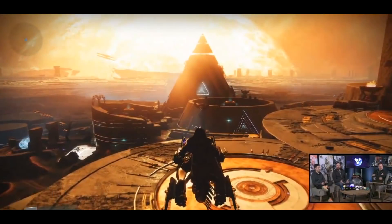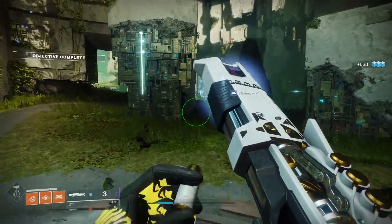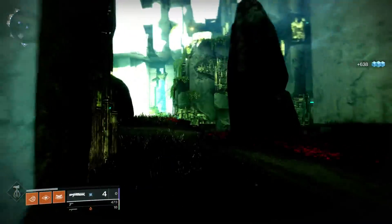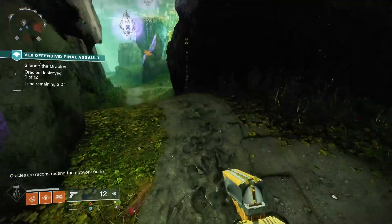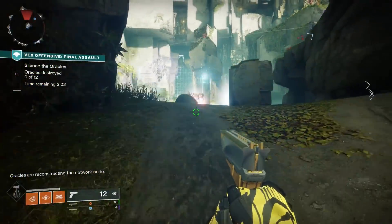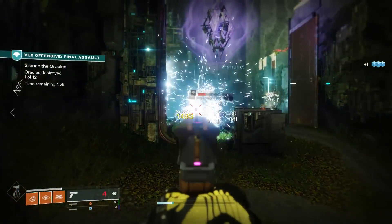You can pull out your sparrow on Mercury. Mercury is going to be the featured planet next season and the fact that you had to walk everywhere has been super frustrating — I still try to whip out my sparrow almost every time I load into Mercury and then remember you can't. So that's going to make things a lot more user friendly while on that planet.